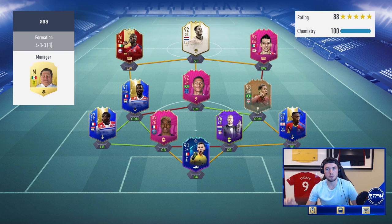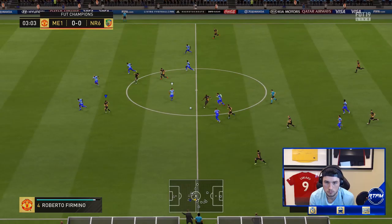The opponent is running a 4-3-3 with Richarlison, Endrick on the bench, red Pepe — he's a very good card — and Van Dijk Player of the Year. Playing lower east in goal, Bisaka and Mendy at the back. I don't know how I feel about this team.